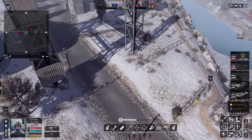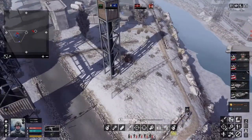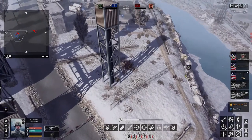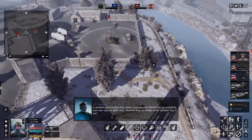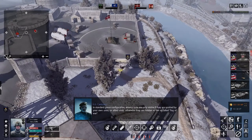Right, go on. Is there a man in that? Whoa — it's going all over the place again. Come on lads, let's go up here. Why are you going in the water? I'm just going to use the WASD keys. In standard game configuration, enemy units are only visible if they are spotted by your own units or allied units — otherwise they are hidden in the so-called fog of war.